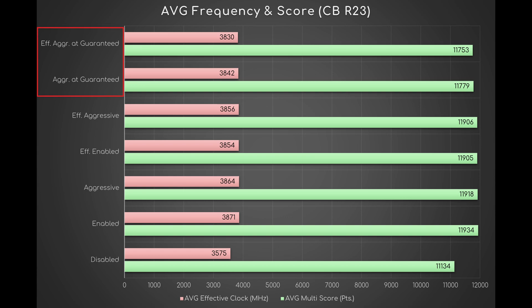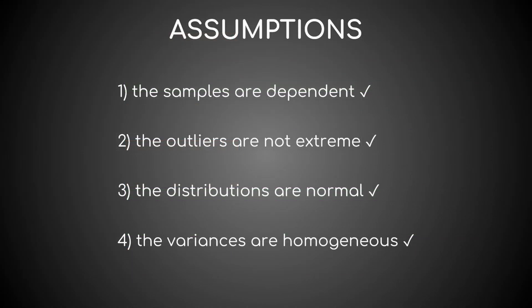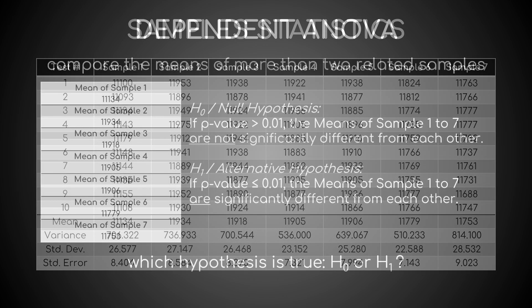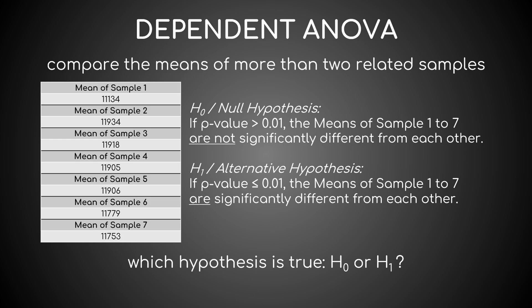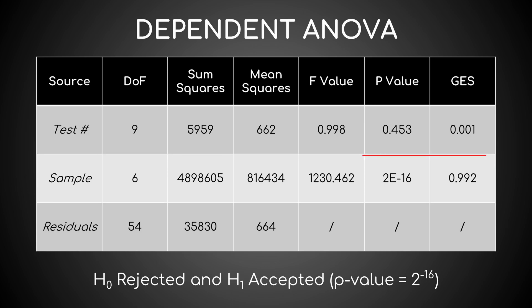The two guaranteed modes score about 150 points less than the remaining 4. For this reason, I resolved to conduct an ANOVA on these Cinebench scores. As its 4 assumptions are not infringed, here are the descriptive statistics of my 7 samples and the well-known null and alternative hypothesis. RStudio returns a p-value of 2 to the minus 16th, so H0 is rejected and H1 is accepted.